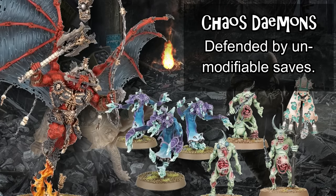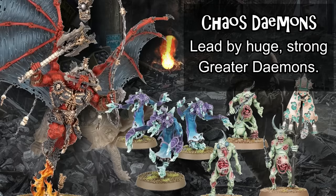Every model in the Chaos Daemons faction has a unique invulnerable save — an unmodifiable save — meaning that even high AP weapons like lascannons do nothing against them. This supports big tanky monsters, and the faction has a heavy emphasis on Greater Daemons, which are huge, incredibly strong, customizable characters that embody the playstyle of their patron gods and also buff nearby allegiant daemons.